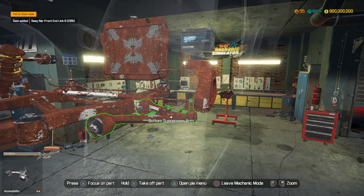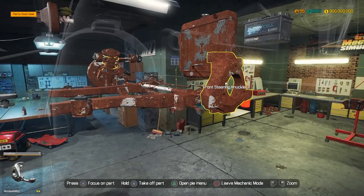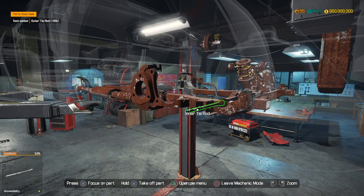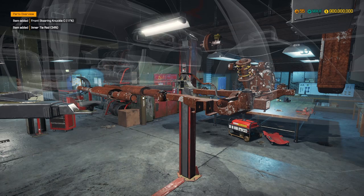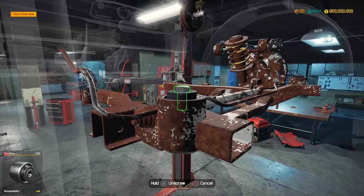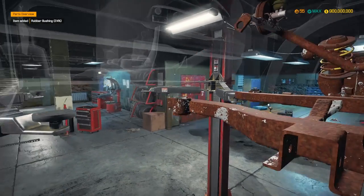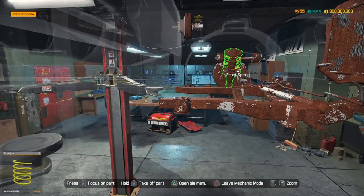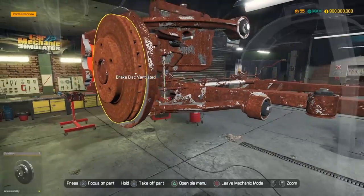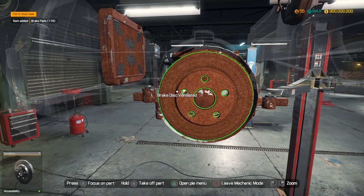Removing the sway bar and bottom arm. I thought about just buying all new parts upfront, but I don't really want to because I want to use as much of the original parts as I can once I repair them. To me, just buying everything with unlimited money isn't really that fun - it doesn't give you the full effect of trying to restore a car and save money by using the original parts.